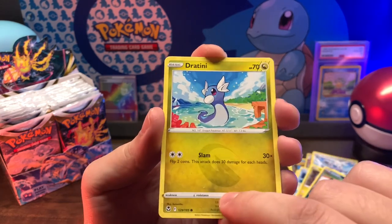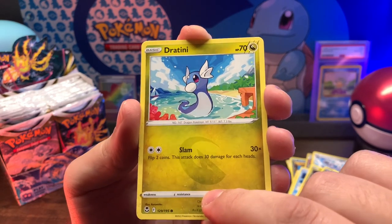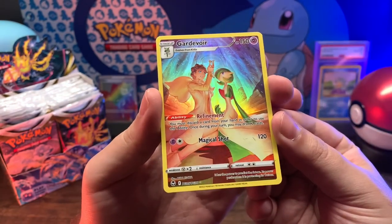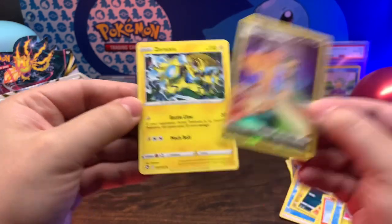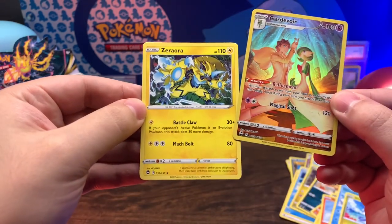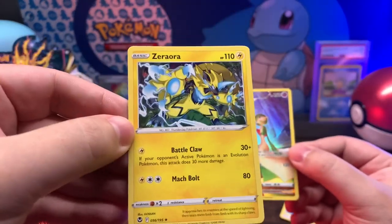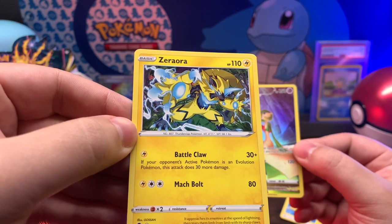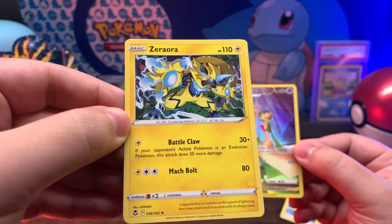Dratini - that's actually really really nice art on that - into a Trainer Gallery Gardevoir. Still getting used to that. And then Zarude non-holo rare. That's actually super cool looking too - very aggressive, like that electricity off his claws. Super cool.